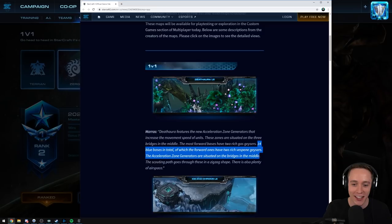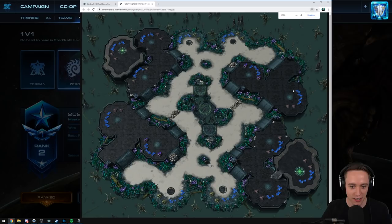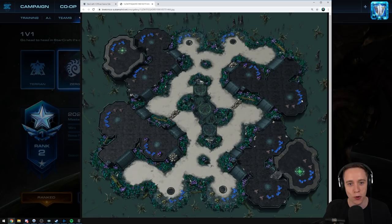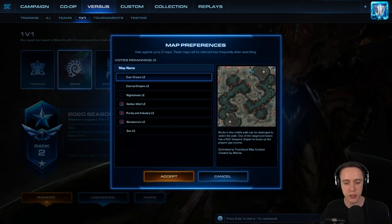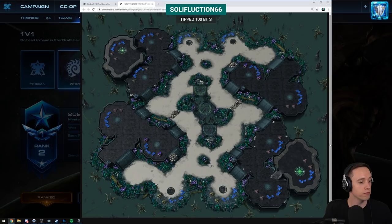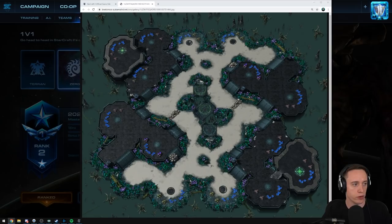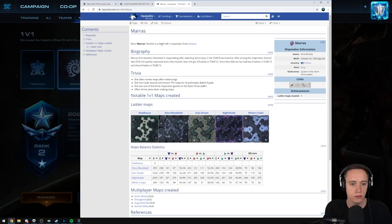The acceleration zone generators are situated on the bridges — the scouting path goes through these in a zig-zag shape. There's also plenty of airspace. Let's just have a look. So here it is — Death Aura. She does make some really pretty maps. Everdream has to be one of the nicest looking maps in the current map pool. Two-player map. Does it say she often names maps after metal songs? She's from Finland. It all adds up.